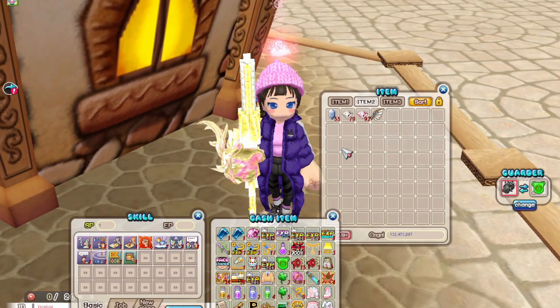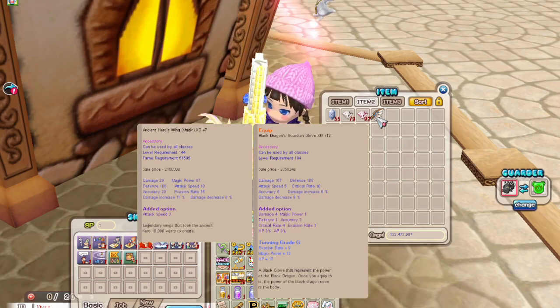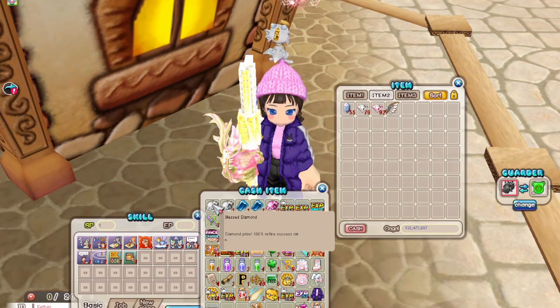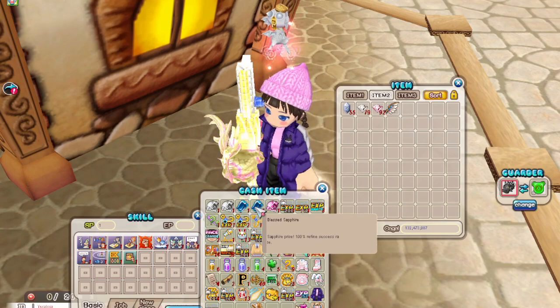A few moments later. Hello, it's Unicorn. Today I'm going to be refining the Ancient Heroes Wings Magic XG plus 7 until plus 12. We're gonna be using blessed diamonds — 2 blessed diamonds to go from plus 7 to 9, and then 10, 11, 12.